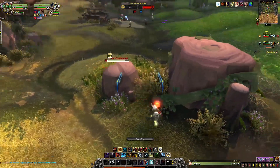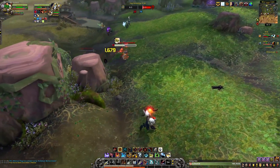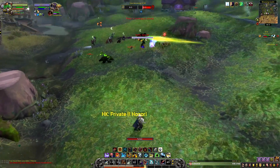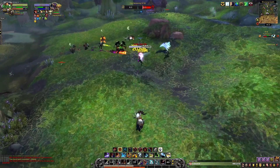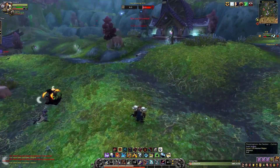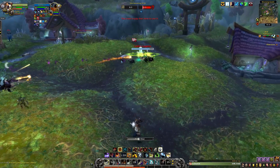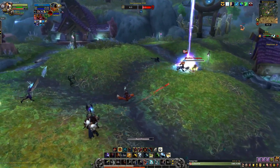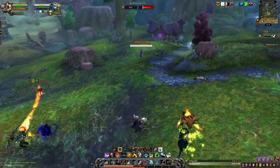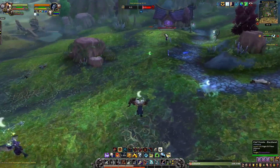Scorpid Sting is basically your Roar of Sacrifice when you go Lone Wolf, but it only works against melee while Roar of Sacrifice works against anything. Right there I silenced the crap out of that Warlock — my whole team was there and there was nothing he could do. I think the only way our stings can be valuable is if Viper Sting becomes a complete blanket heal reduction.